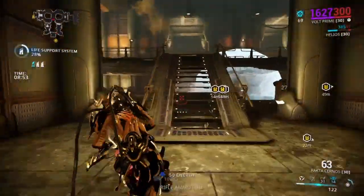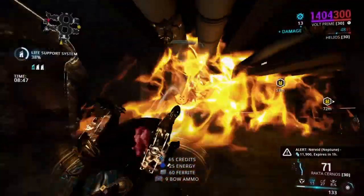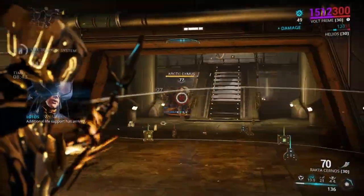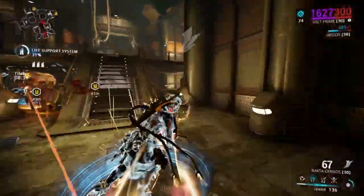Now, with Discharge, you want to be increasing both your power range, which will affect not only the power range from Volt, but the power range of the electricity arcing from the enemies. The power can arc between enemies, and the more gathered up they are, the more enemies you can affect for this hard CC.